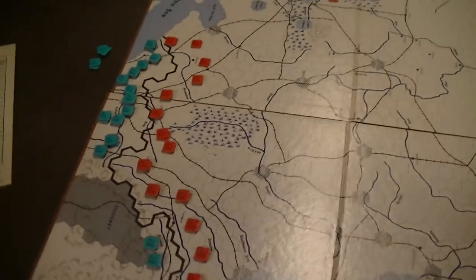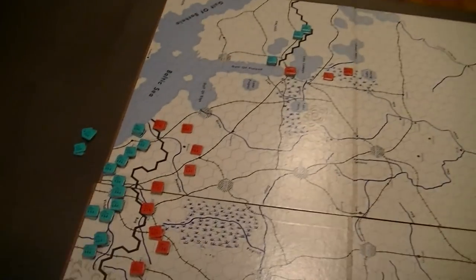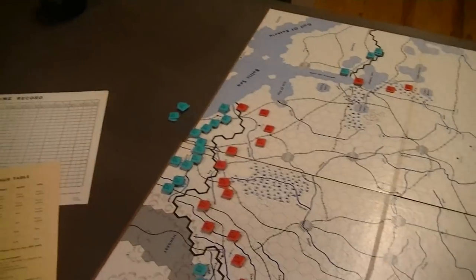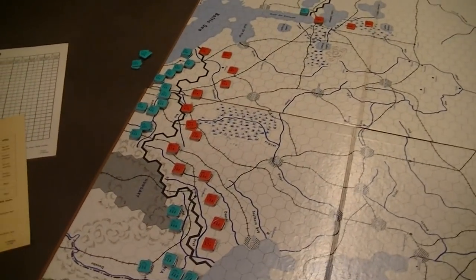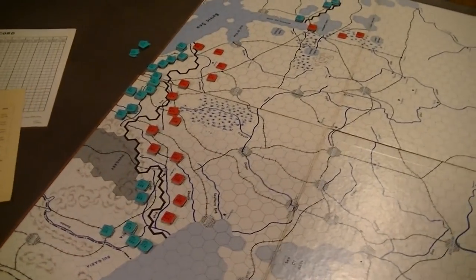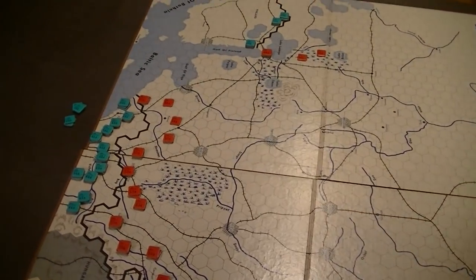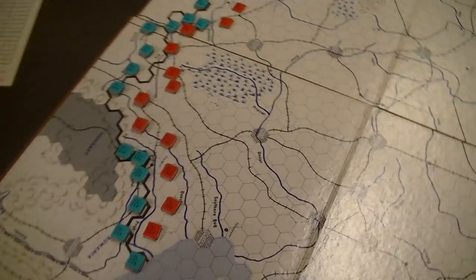Instead of resetting everything up, here's what I'm going to do. I'm going to pull all the Germans off. I'm going to slap them down where I want them to be for the attacks, assure myself they could get there, and I'm not going to worry about the first turn's movement. It seems like the only reasonable way to actually compute all this so I can figure out where I want to attack and actually end up where I want it to be.